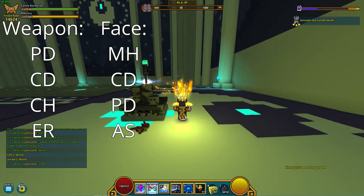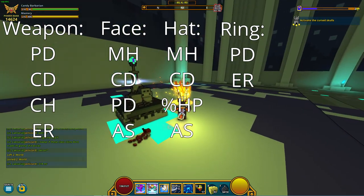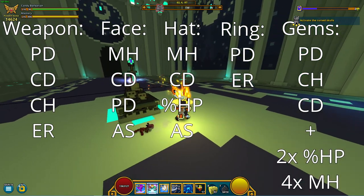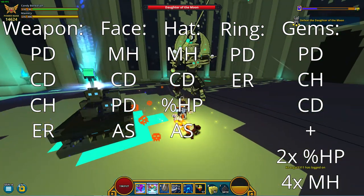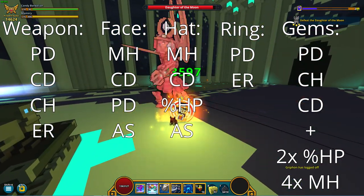The best stats for the Candy Barb's hat are Critical Damage, %HP and Attack Speed. The best stats for the Candy Barbarian's rings are Physical Damage and Energy Regen. The best stats for the Candy Barbarian's gems are Physical Damage, Critical Hit and Critical Damage, with 2 gems replacing a stat with %HP and 4 gems replacing a stat with maximum health. It doesn't really matter too much about which damage stats you replace as long as you don't take off the same stat on all gems.